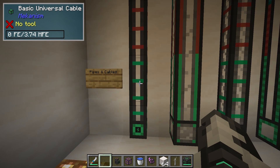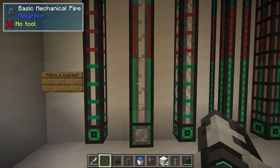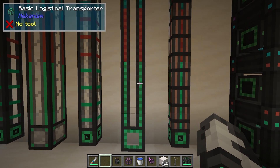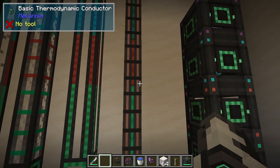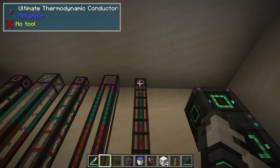Here we have universal cables — these cover electricity. We have mechanical pipes, which cover fluids. We have pressurized for gases. We have logistical for items, and thermodynamic for heat transportation. And again, each one comes in a basic, advanced, elite, and ultimate version.